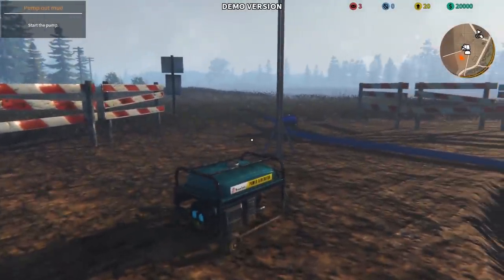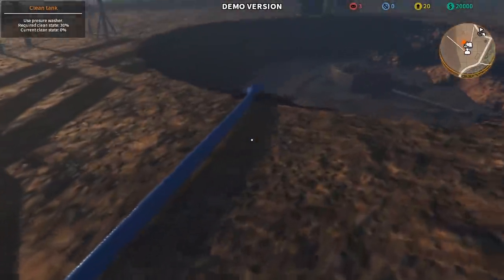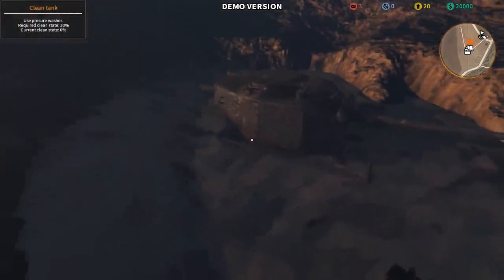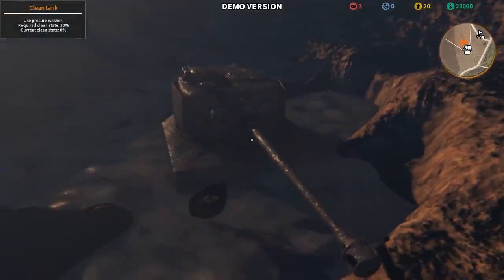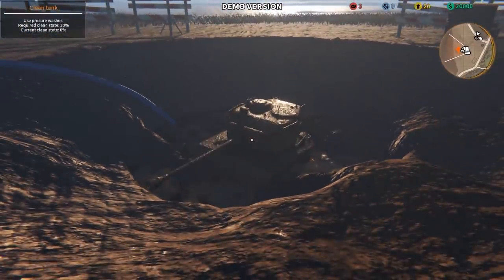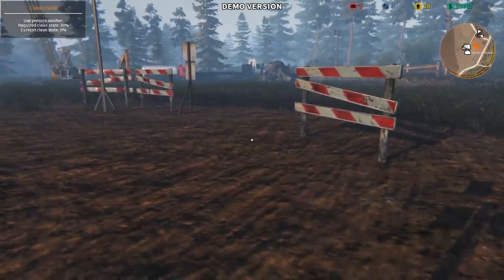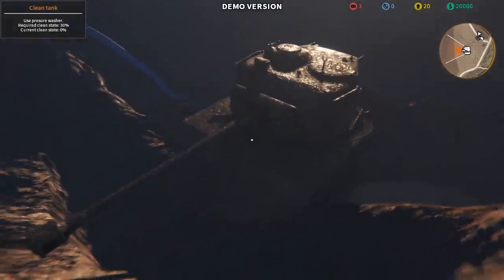How do we pump out the water? Here we go — let's turn on the pump. Use the pressure washer. The side of this does look like a KV-1, but the front — there's no mistaking that it is a Sherman. Water's being pumped out. That is awesome. Let's find ourselves a pressure washer. The pressure washer allows players to clean the tank of mud.